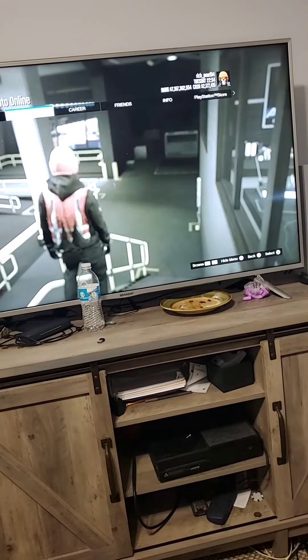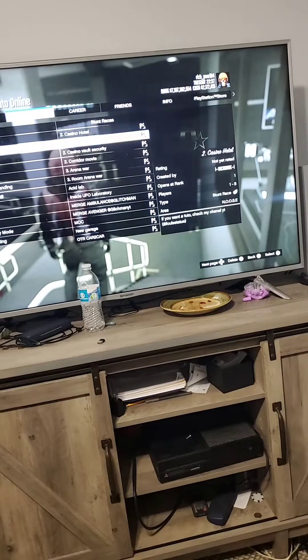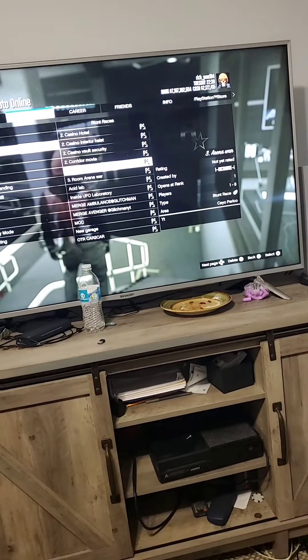Now just wait until it puts you into a session. Once you're in a session, go to Jobs, then Play Job, then Bookmark. From there, start up whichever one you want to go to — the Arena or the Arena War Room.